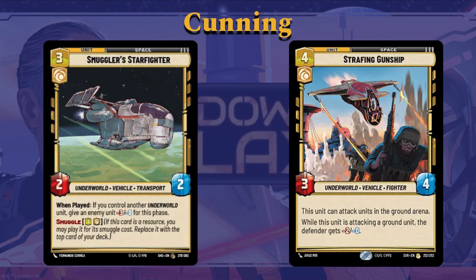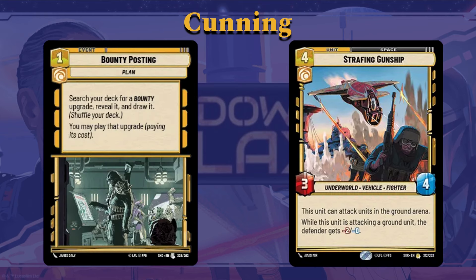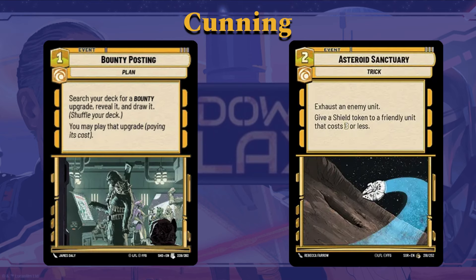Strafing Gunship is a four-cost, three-four. This unit can attack units in the ground arena. While this unit is attacking a ground unit, the defender gets minus two power — allowing you to do what you always want: deal combat damage without taking a lot back. Bounty Posting is a one-cost event — really great. You search your deck for a Bounty upgrade, reveal it, draw it, and may play that upgrade paying its cost. If you're going for the bounty game plan, this is something you might really want to invest in — it lets you find those bounties to put on your opponent's units so you can attack and collect them. Aftermath Sanctuary is another really good card that works really well with Gideon: two cost, exhaust an enemy unit, but also give a shield token to a friendly unit that costs three or less. A lot of your units are going to cost three or less when you're playing Gideon.